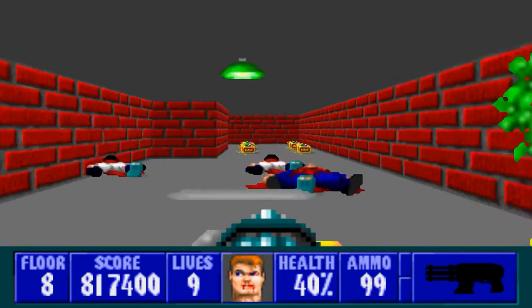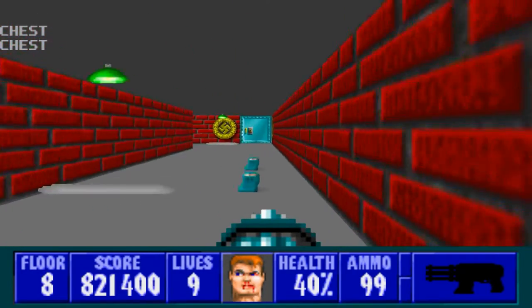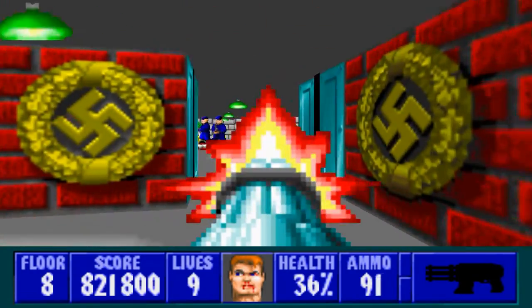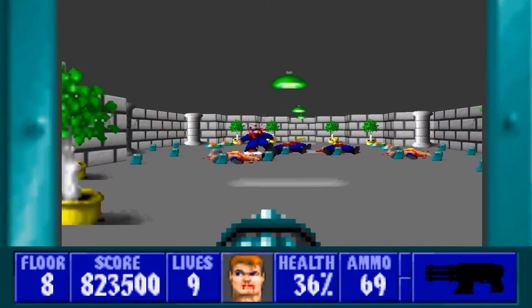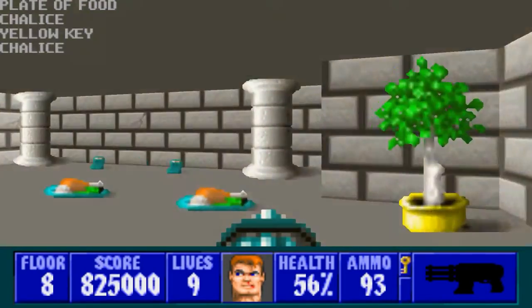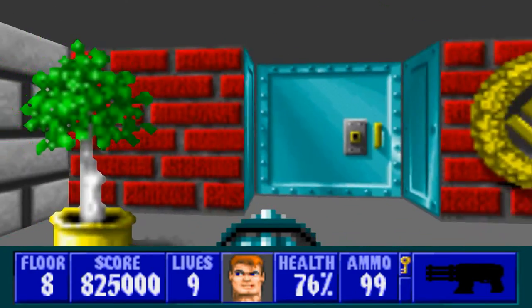Let's go through the door straight ahead first, because yeah, we'll eventually be exploring this whole area. Since we're here, let's go ahead and open this door up. All that for the gold key — so we'll pick it up. That didn't fill me to 100% health, but that's okay.